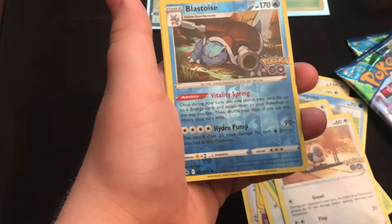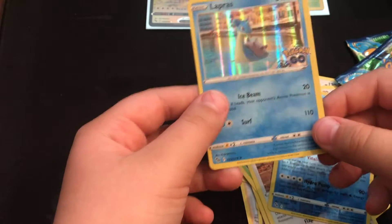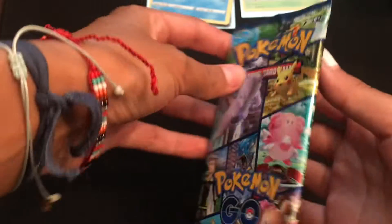Pidgey, Blastoise — not Radiant Blastoise. Nidorina. Hollow. I want at least one Ditto card or Radiant in this one.